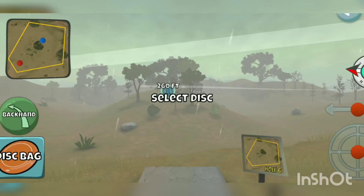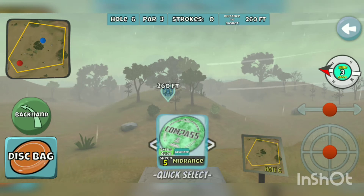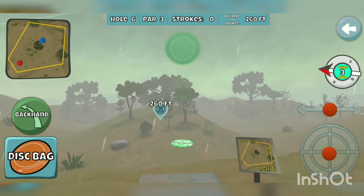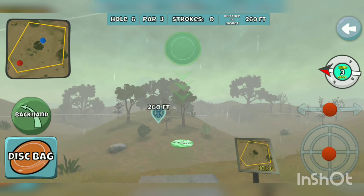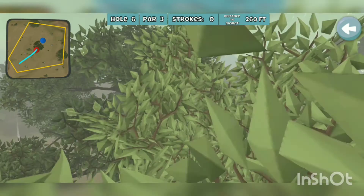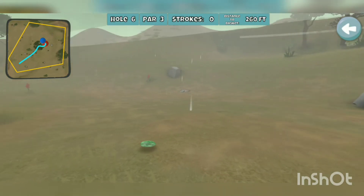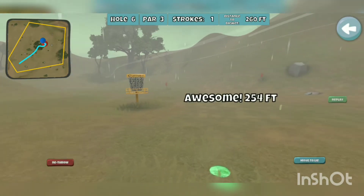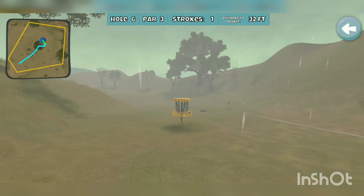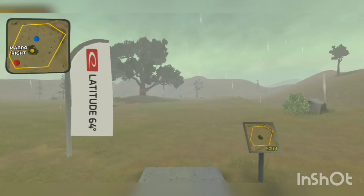Hole six, par three, 260 feet. This basket is over the hill, through the woods — grandmother's house is nearby. We're going to put the compass with the right-to-left, three-mile-an-hour wind on an anhyzer over the trees and just let it flutter down. Come on, don't roll too far. Yes! Put the pure in the basket. Birdie number six on the board.